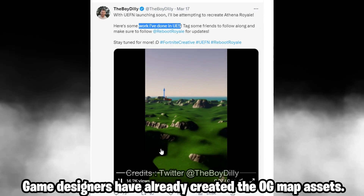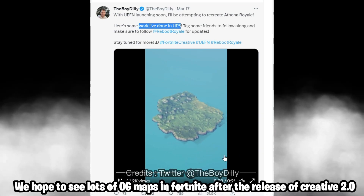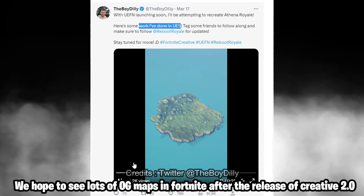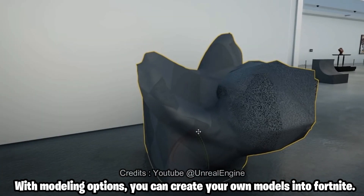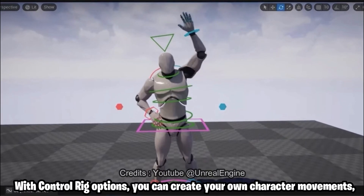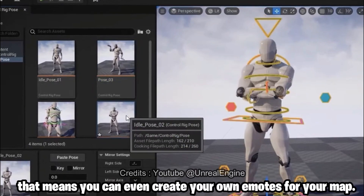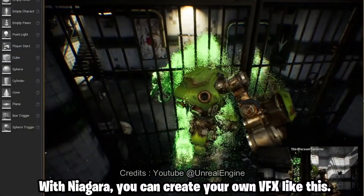Game designers have already created the OG map assets, and we hope to see lots of OG maps in Fortnite after the release of Creative 2.0. With modeling options, you can create your own models in Fortnite. With control rig options, you can create your own character movements — meaning you can even create your own emotes for your map. With Niagara, you can create your own VFX like this.